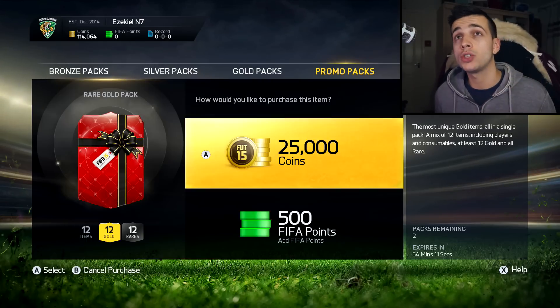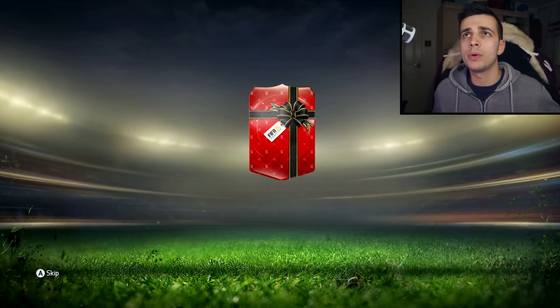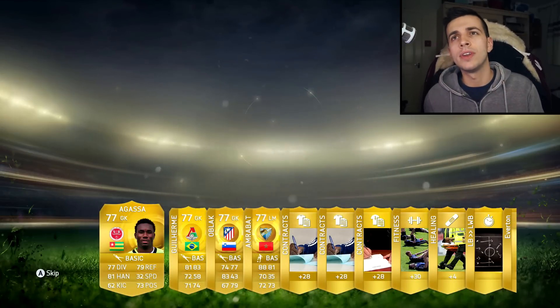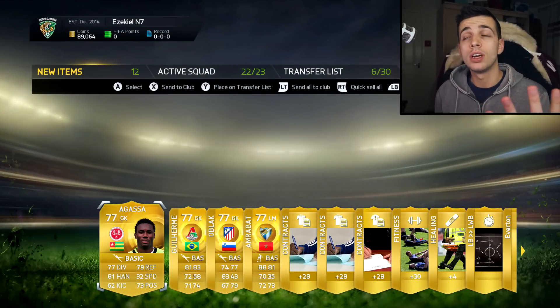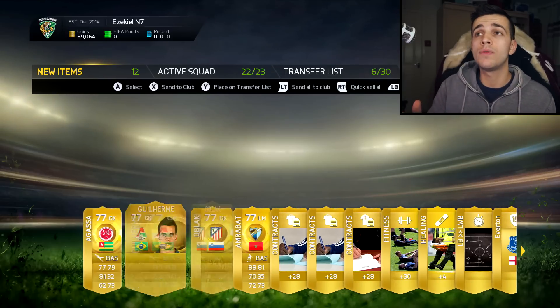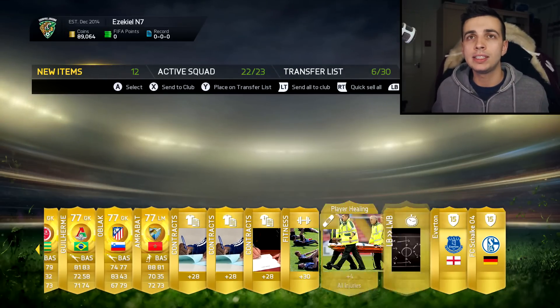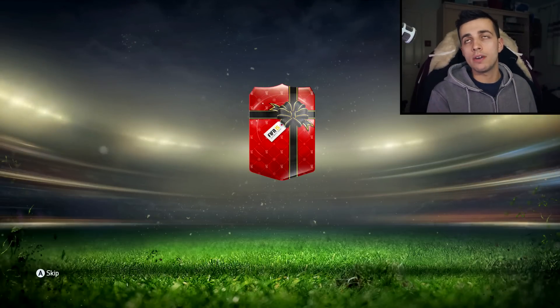We've got two more packs remaining. Let's see if we can actually get a high-rated player. We've got an 87 Ramos in the club and I think an 85-rated player. But we get a 77 — oh my God, that's four 77s. Oh my days, that is an absolutely awful pack. That pack's probably worth 8,000 coins at best. Last pack — last opportunity to pack something good to up the giveaway for you guys.